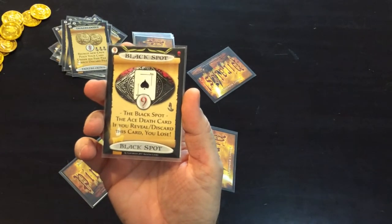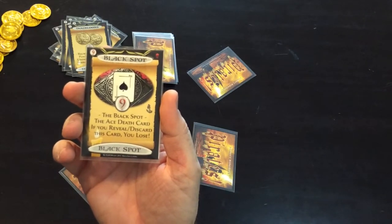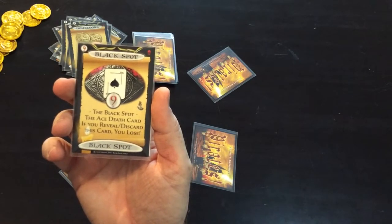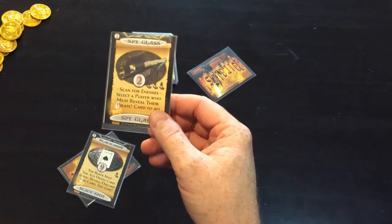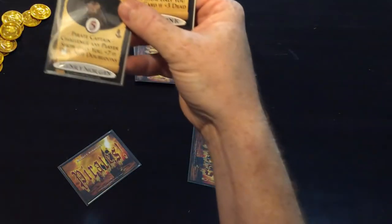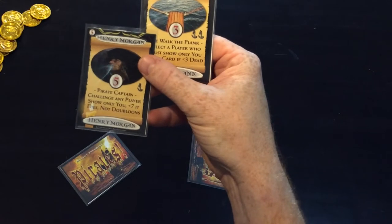And finally the number nine is the black spot. This is the winning card if you hold this card at the end of the game. If anyone makes you reveal this card or discard this card, you lose. That reveal is reveal in the public forum — so if someone plays the number two and makes you reveal your card, you reveal the number nine, you lose the card and you lose the game. If it was a number three or the number five, either of those are private showings of your card to the other player. That doesn't count as revealing your card but the person will then know you've got the number nine.